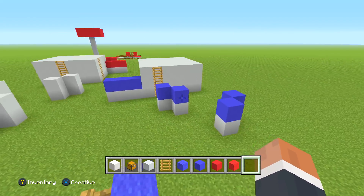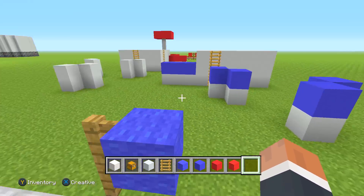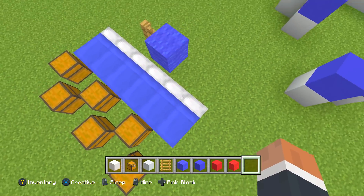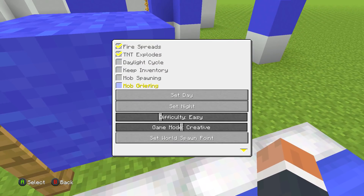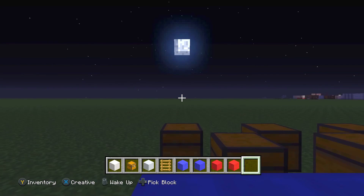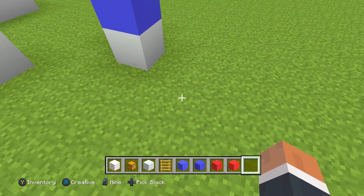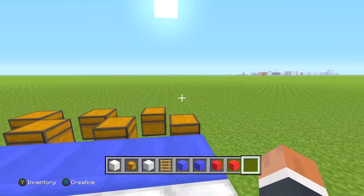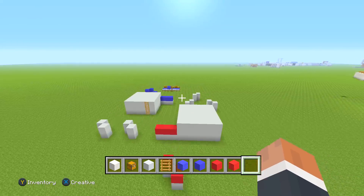To recap in simple terms: have a fence with a piece of wool on it on either side in different colors. Make sure you have a matching colored bed for each team. Set the time to night, have everyone sleep in the bed before the game starts, then set the time to day. Once that's done, everyone plays and respawns at their own base. That's how you do it.